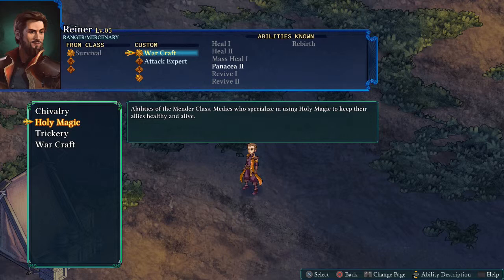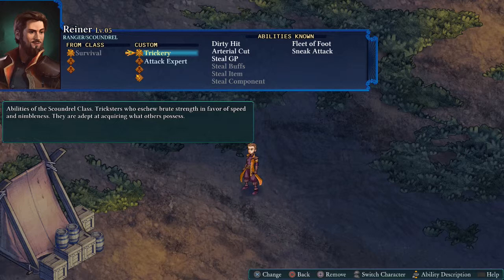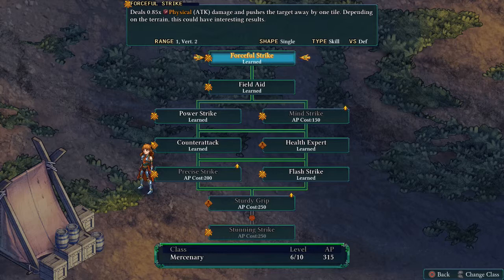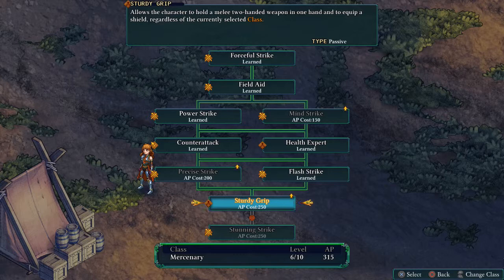I'm pretty happy with what we've levelled on his Trickery. The most important ability of course being Sneak Attack — if we combine that with levelling up his Ranger it's going to become very very powerful. Moving on to Anodyne: she's also got Sturdy Grip. We're going to have to take that for her even though she hasn't been using a shield, because this is going to allow her to equip one too. We'll have to get items for both her and Kyrie.